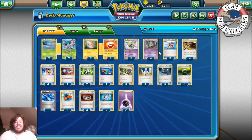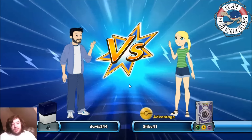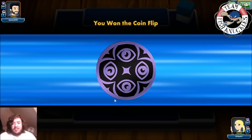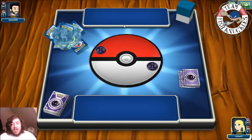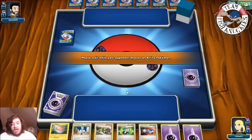Hopefully you enjoyed that deck breakdown — it's a lot of fun. You play Bicycles, Electrode, Junk Arm to reuse Bicycle and tools, put down a bunch of tools, and start hitting for big damage. Now let's see the deck in action. Our first opponent is playing a Dark deck — this is obviously going to be Darkrai. We won the coin flip, which is great, since we need a turn to attach two energies before Darkrai can attack us on turn one.